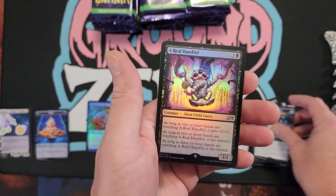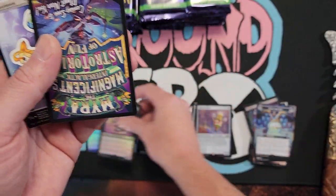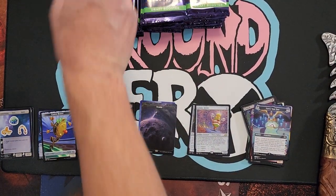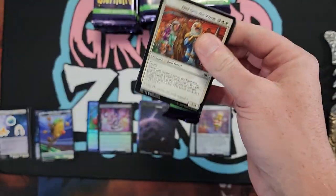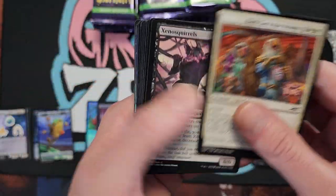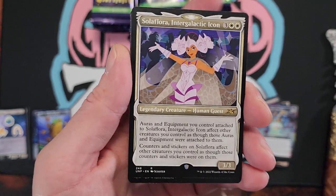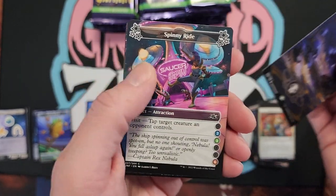We can throw this over here. And a real handful. Token and this guy. Just to the bread and butter. There's your icon. Let me see some planeswalkers, though. Just give me some sweet planeswalkers.